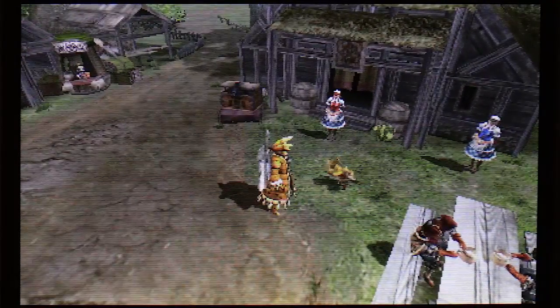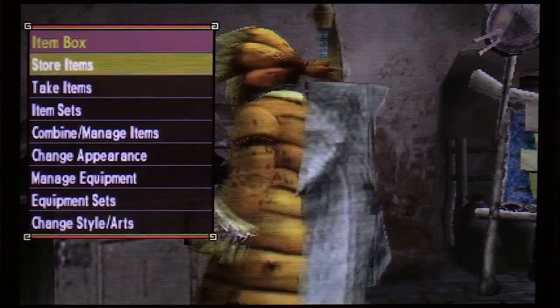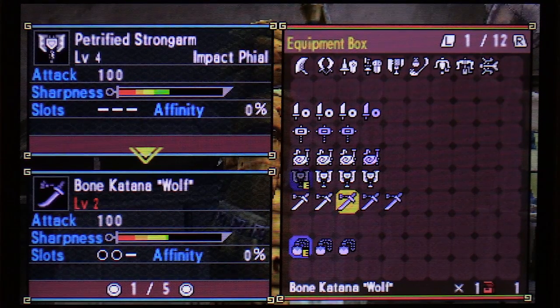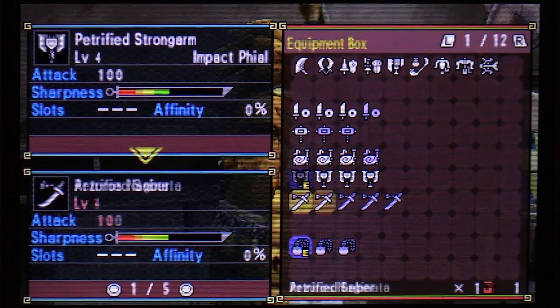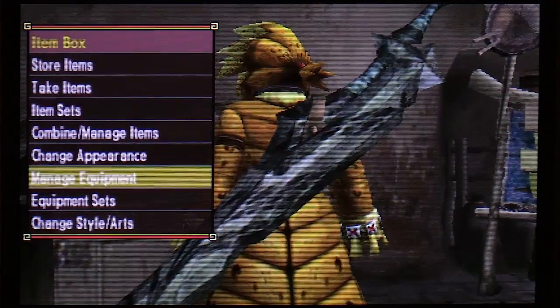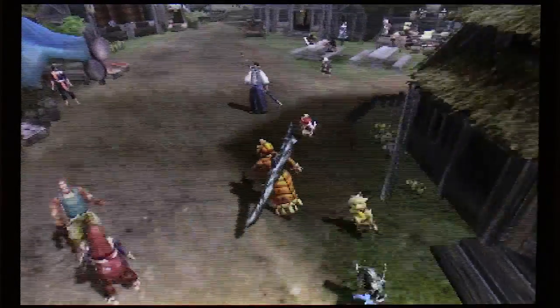Should I go for it with the charge blade? Nah, I'm gonna switch. Let's switch over to the longsword again. I've used the Eager Cleaver before. Let's go with the Bone Katana — actually no, it doesn't have very good green sharpness. Petrified Saber — that's a safe option. Oh, I've unlocked the Sakura Slash 2! Awesome. My favorite hunter art has only gotten more powerful.